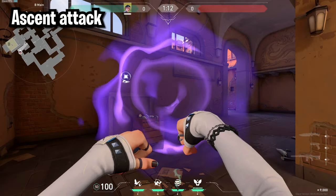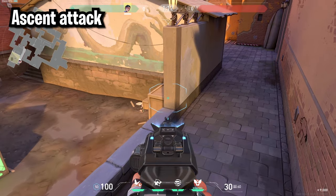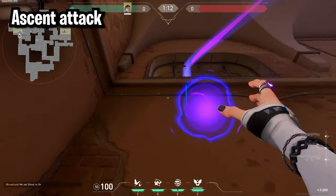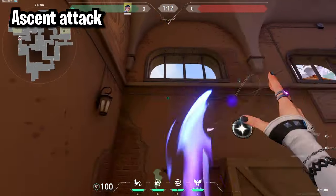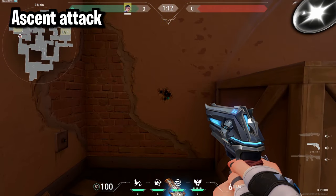If you want to hit B side of Ascent you can throw one smoke in market and your second one over at CT. If you think an enemy's playing at lane you can come under this window and toss your metal, which will hit anyone playing here. You could even pair the metal with a wall bang or some type of utility that does damage.